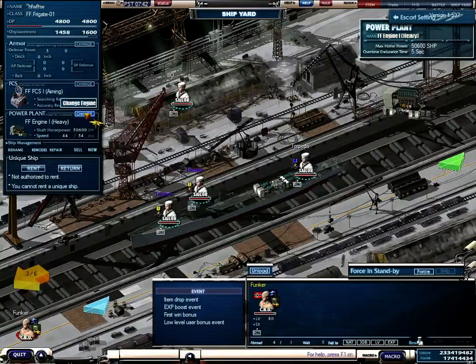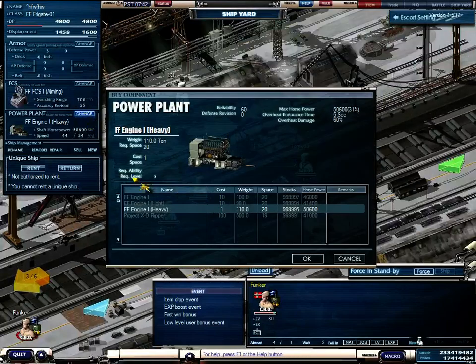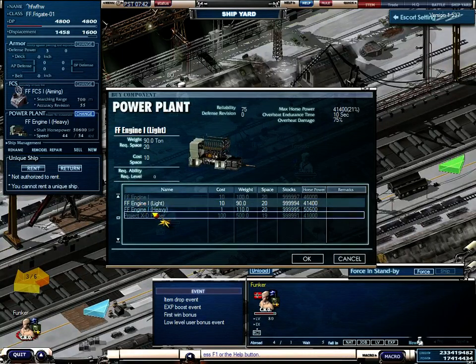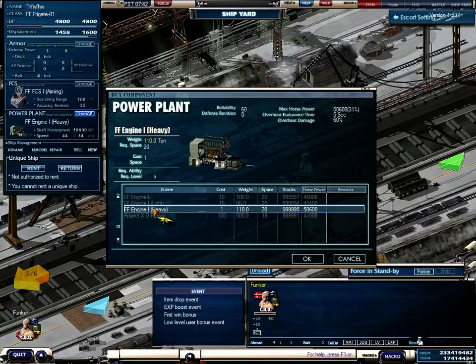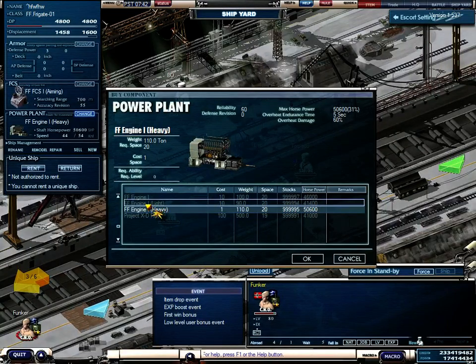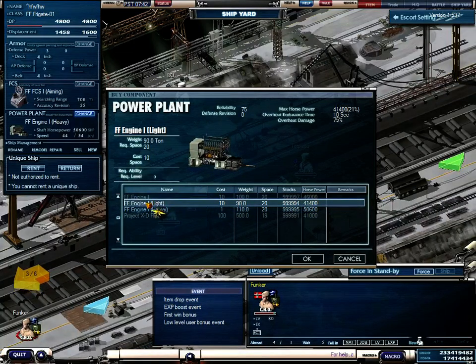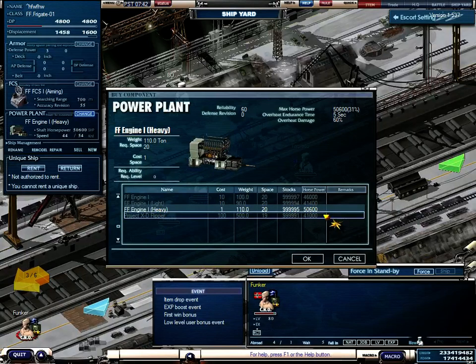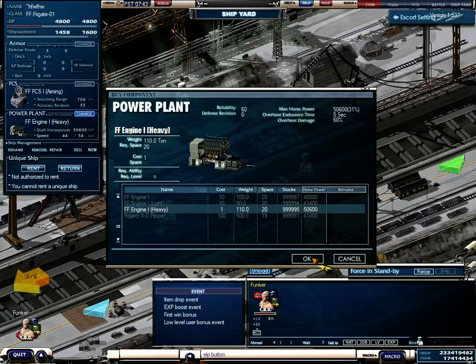The other thing you can change on your ship is your power plant. For the FF01, you have the choice between three power plants: a normal engine, a light engine, and a heavy engine. The heavy engine has more power than the others, but the others are lighter so you can go faster without overheat, I think. I always put the heavy engine with the most force power in the ship. Below here you can change from force and see the failure to ship, then you can click on the guns and change them.